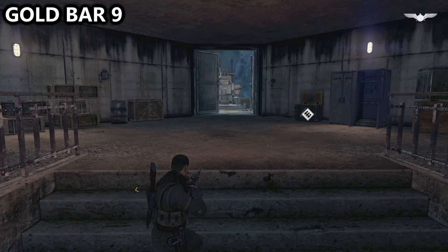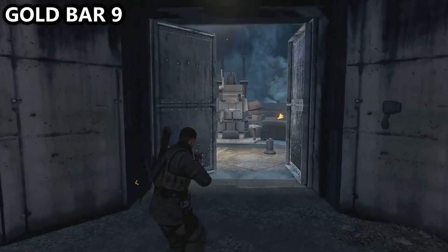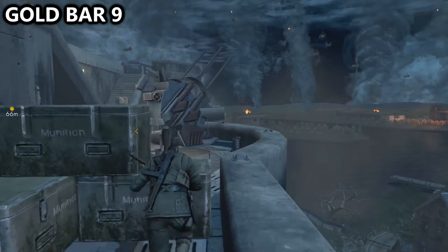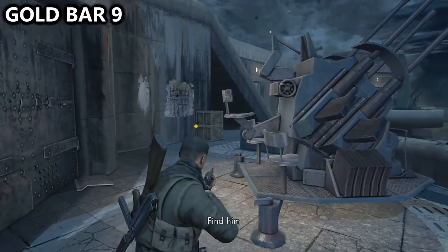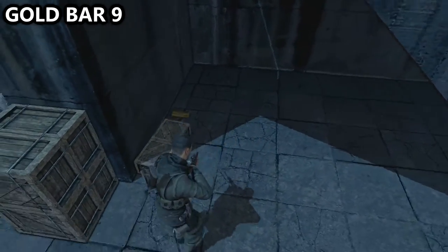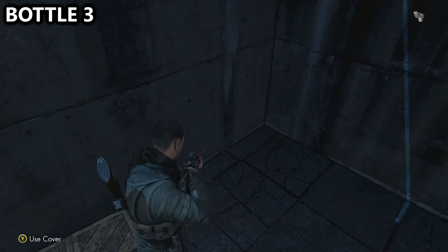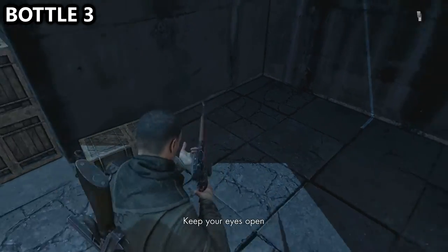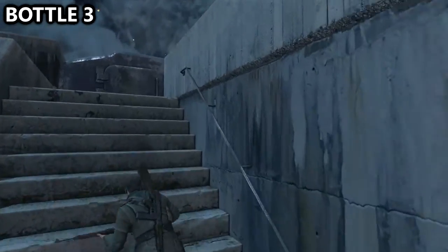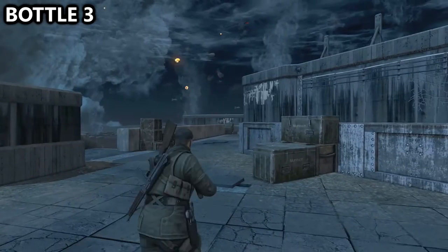We have then reached the last area. You'll go up some stairs and see a giant flak gun in front of you. As you exit, turn to the left, hop over the boxes, and you'll notice the staircase to your left. Underneath that staircase will be gold bar number nine. In the next area there will be about 10 to 15 enemies — proceed up those same stairs after getting the gold bar.